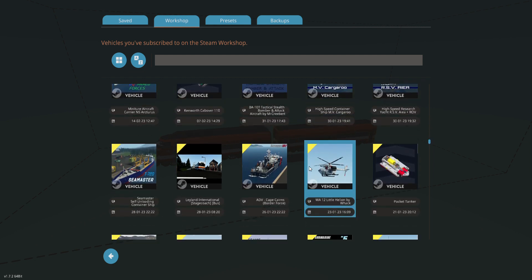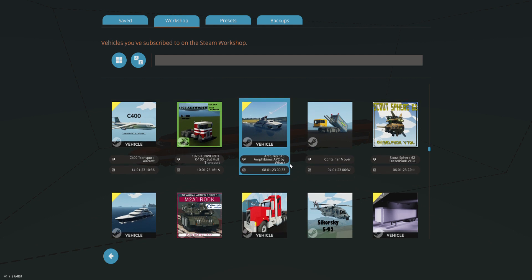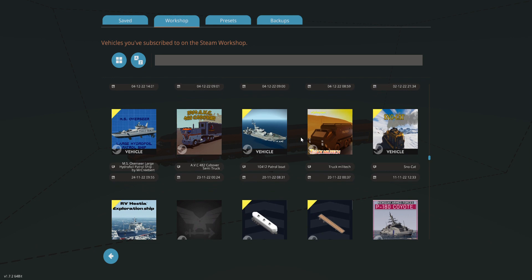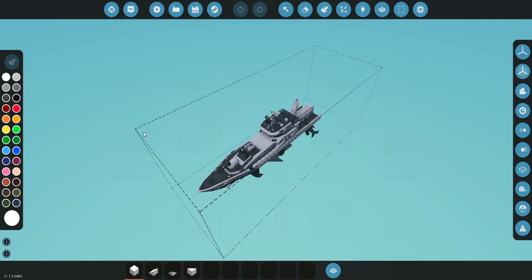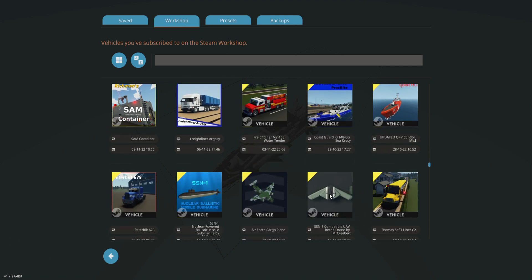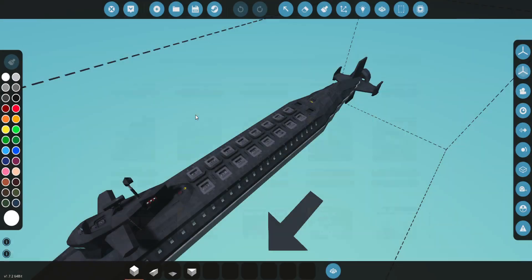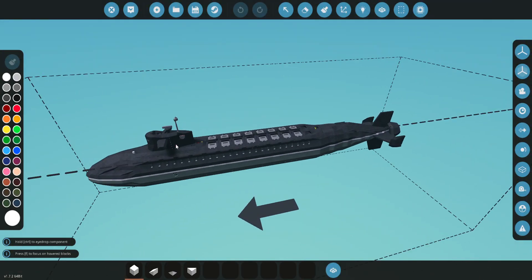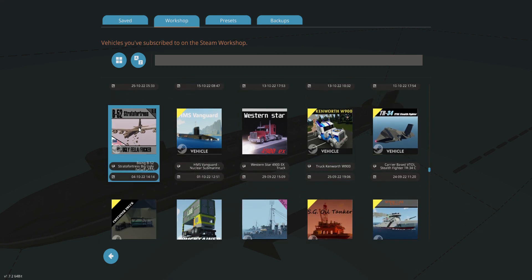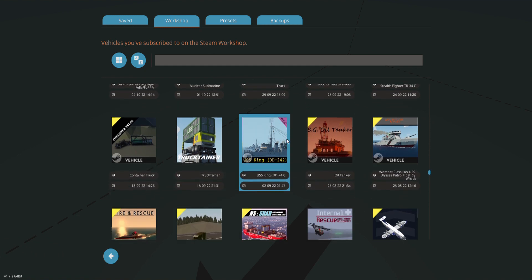Oh my gosh, just scrolling through my stuff — I'm not talking about all the mods or workshop items I've downloaded, I mean I have tons of stuff. But look, I can do a whole hydrofoil spawned in there. How big it is! I can spawn a submarine in here too. How big it is. I can do a Strata Fortune — I think the wingspan will be way too big for it — but that is just amazing.